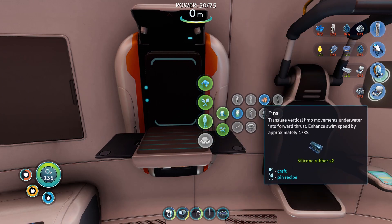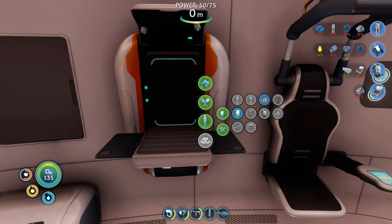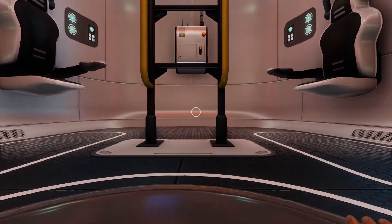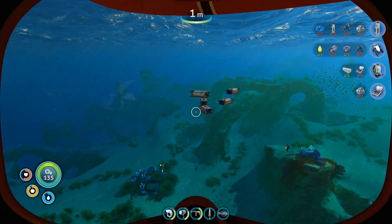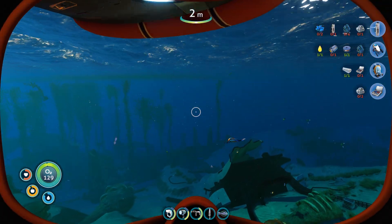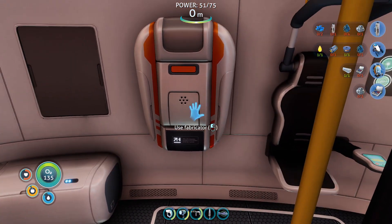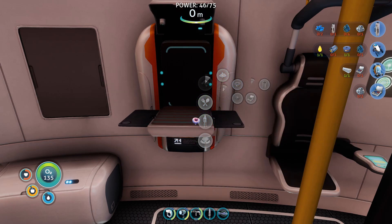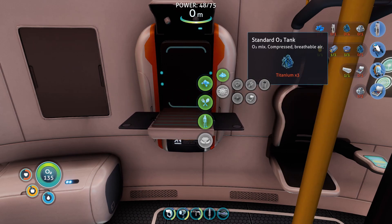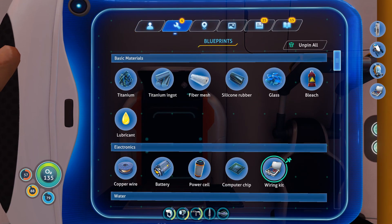Tools — flare, I've got fins already. Radiation suit requires two fiber mesh. Battery — one more acid mushroom, which is over in my acid mush. Battery crafted. Grab the titanium. I already have a high capacity O2 tank on, so I can unpin that loot.